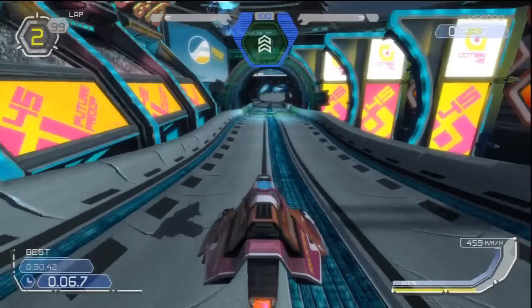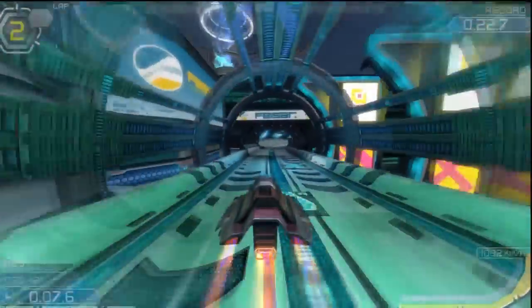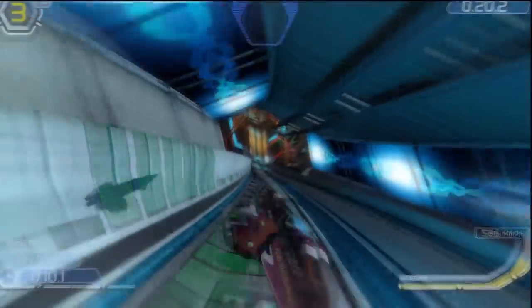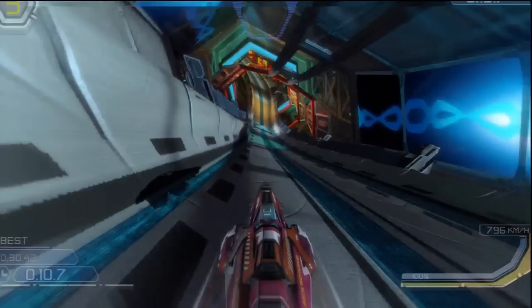Pitching the craft determines how much it sticks to the track. Pitching the nose down causes the craft to grip the track more tightly, making it more difficult to jump into the air. Pitching the nose up loosens the craft's grip, allowing it to jump into the air more easily. Here's an example on the second straight of Auger Pass — there's a small peak in the track ahead. Without any pitch alteration the craft goes straight over the peak without significant height. But if the craft pitches its nose up before engaging the turbo, it gains more than enough height to barrel roll — in fact going so fast it also gains enough height to roll again over the second peak.